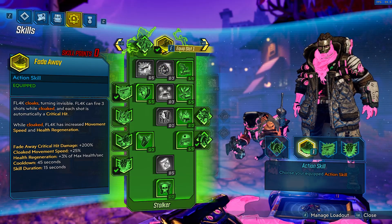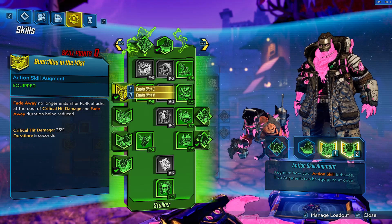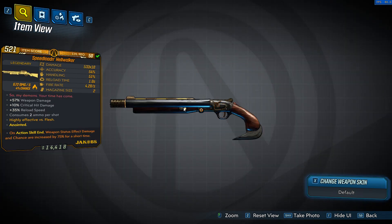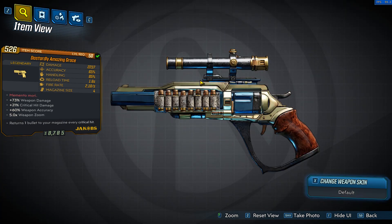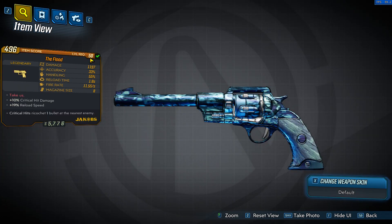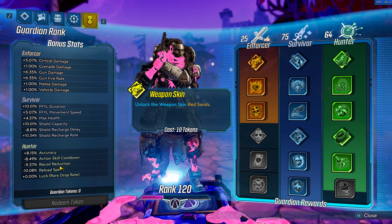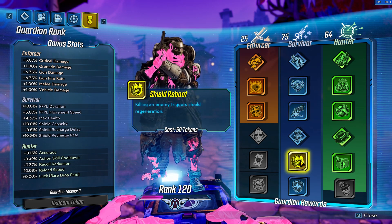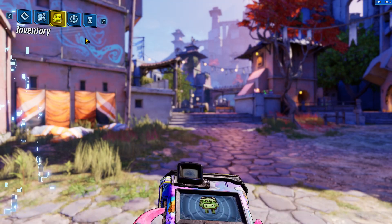The area has shields, armor, and flesh health bars, lots of badasses, and two boss-type enemies popular for farming: Chupacabratch and Captain Traunt. I also wanted to show weapons that work best for all-around use, not just mobbing or boss farming only. The 18 weapons I tested include the Wagon Wheel, the Companion, the Lyuda, Lucian's Call, the Hellwalker, Sledge's Shotgun, Conference Call, the Butcher, the Unforgiven, Amazing Grace, the Monocle, the Duce, the Maggie, the Becker, the Garcia, Rowan's Call, and the Flood. Some were surprisingly good, some not so much.